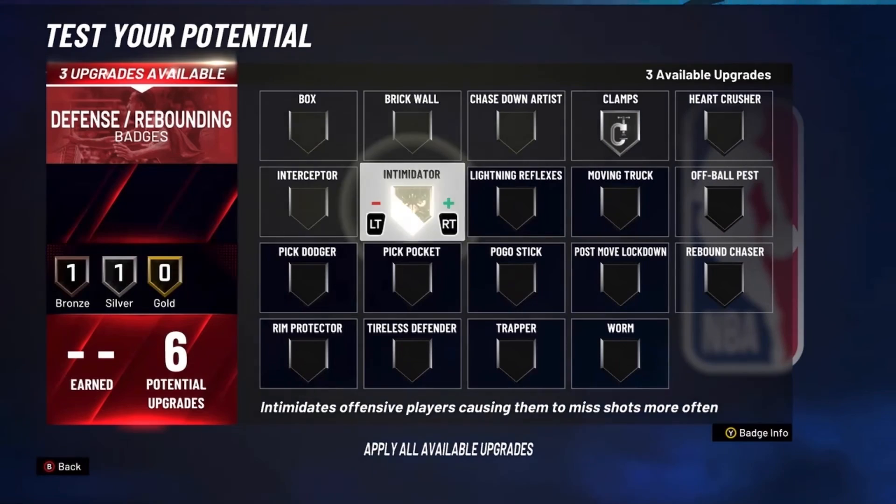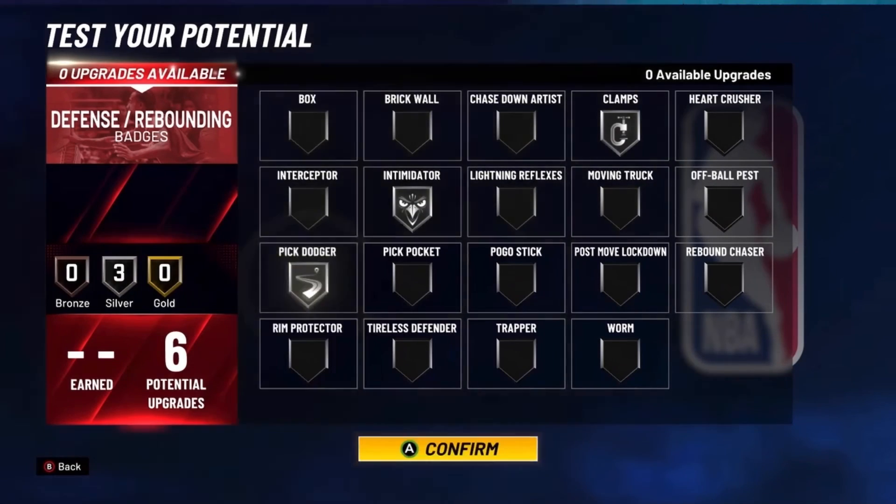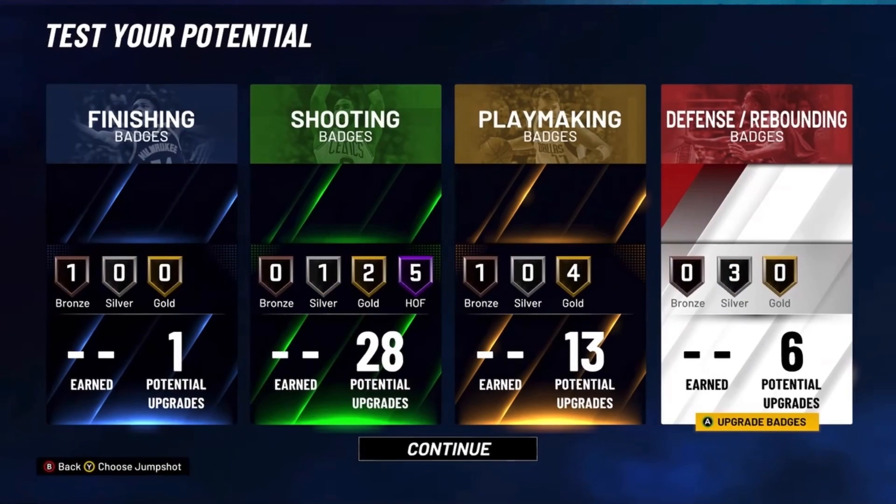Now the defense: you wanna go Clamps on Silver, Intimidator on Silver, and Pick Dodger on Silver. And yeah, that's it. If you like the video, make sure you like, subscribe, and comment. Now let's get to 600 subs. This is Airball — peace.